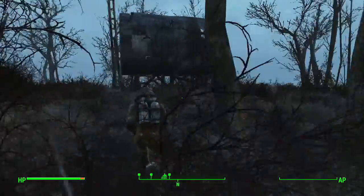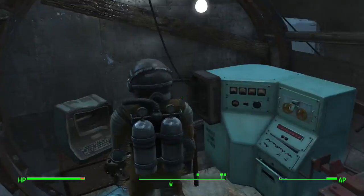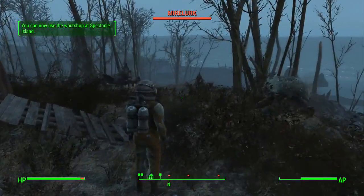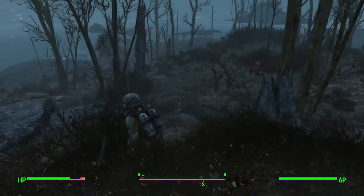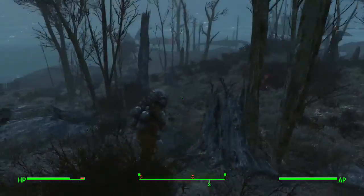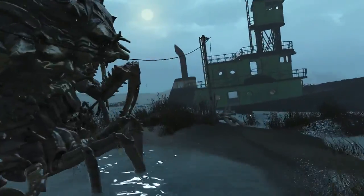After you've chosen an option, run up and follow the power cables to this small shack and activate the circuit breaker. And just when you thought it was over — run! In all seriousness, you don't actually have to attack anything on this island. You can literally just run here, activate that, and nothing will bother you. Just look.